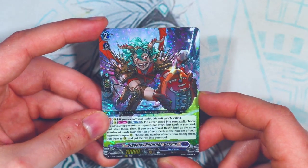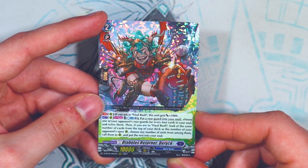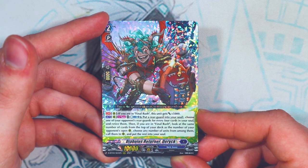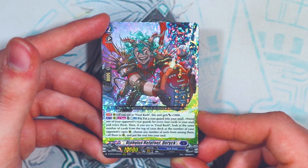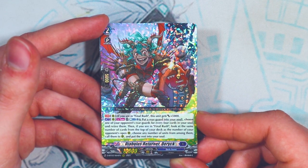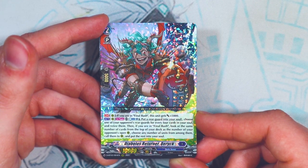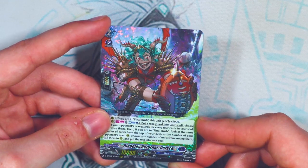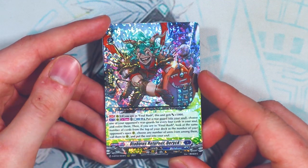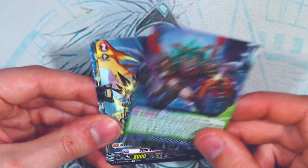Derek: if you're in final rush, this gets 5k. The second skill is really good — act count plus one, put a Rigor into your soul, and for every four cards in your soul, retire one of your opponent's rear guards. Then in final rush, look at the same number of cards from the top of your deck as your opponent's open rear guard circles, choose units from among them and call them to rear guard, put the rest into your soul. It fills your soul, builds your board, and clears your opponent's board — all for one counterblast and putting a Rigor in soul. Derek is just a really, really good key card for Bruce. You definitely want to get your hands on this.